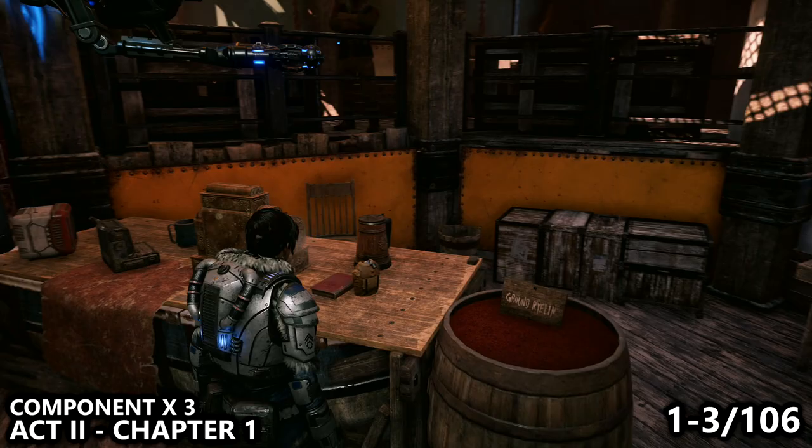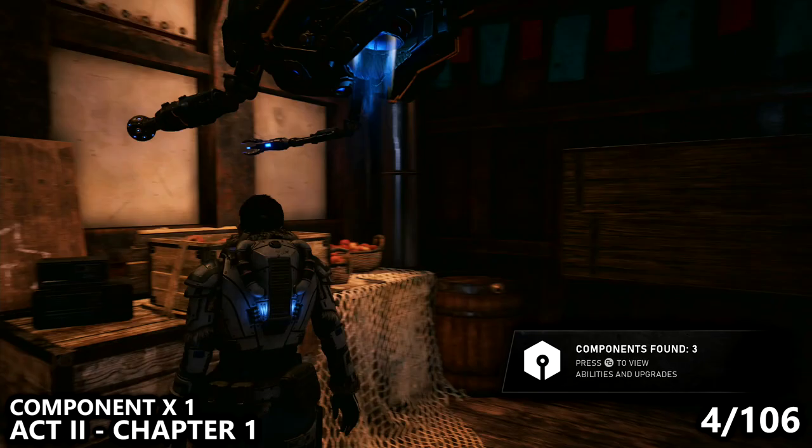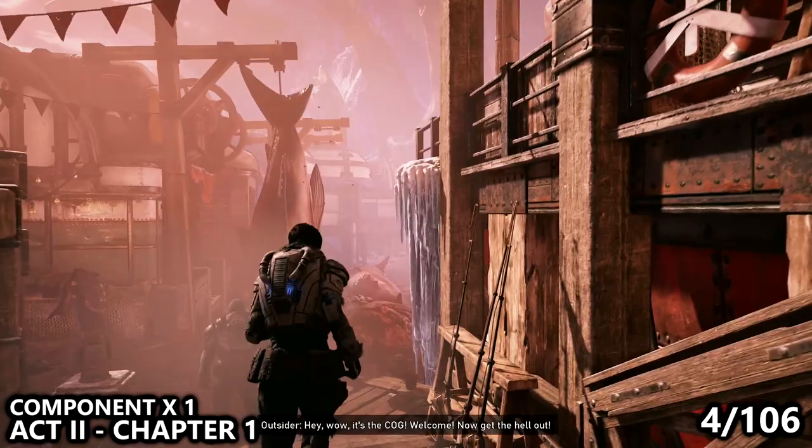From the very beginning, we can go down the ramp to our right-hand side and into the room on our right to find our first collectible, and behind that we can find a stack of three components. You'll see two separate counters in the bottom right-hand corner, so you can pause the game and keep along with the video, making sure you have everything as we're going.